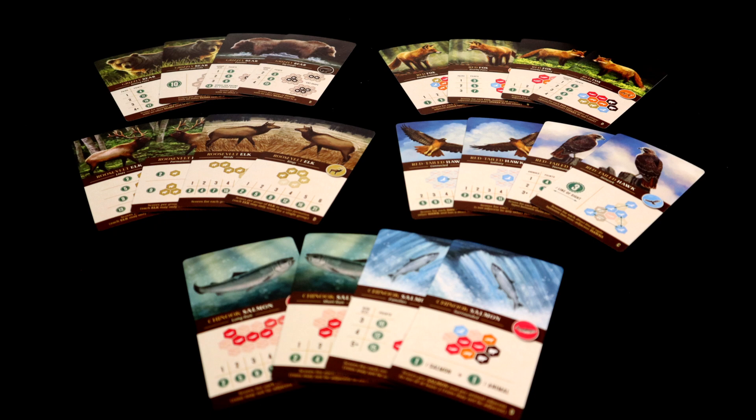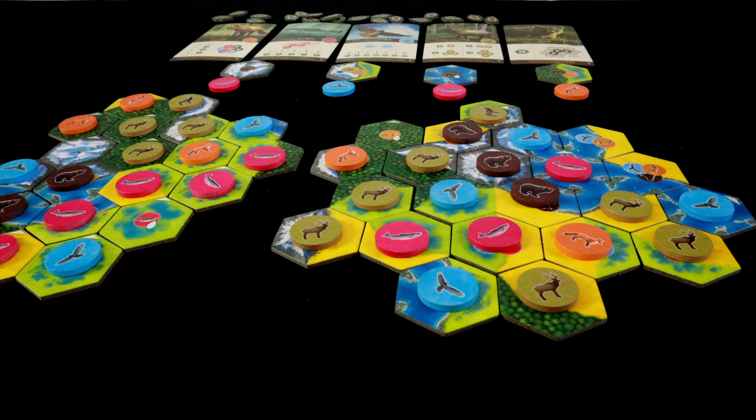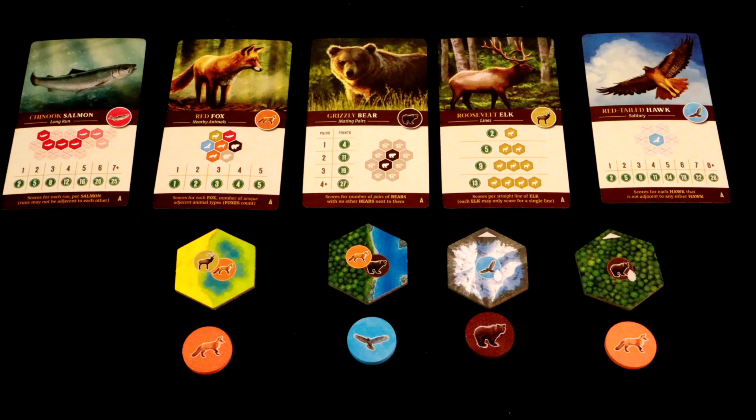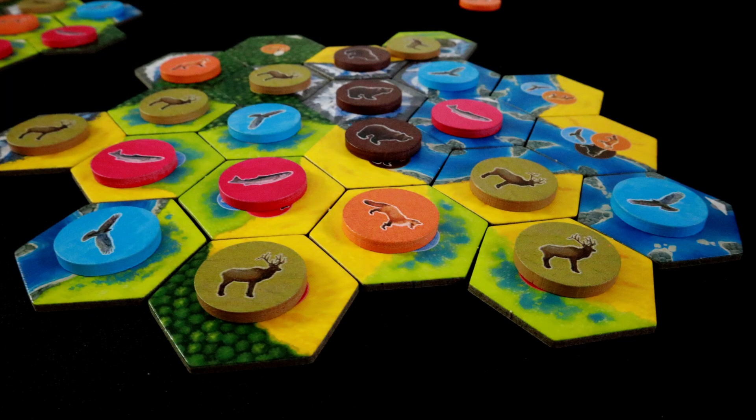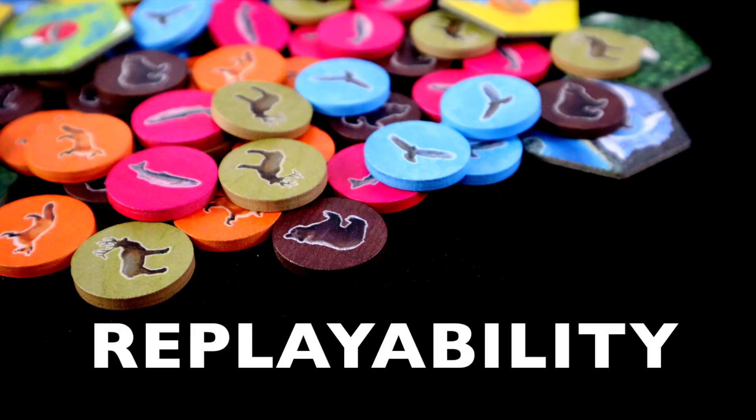The main thing to remember are the scoring cards. At the start of each game, you will choose one of these for each of the five animals, and these will dictate how you need to place your animals in order to score points. Once you run out of tiles, which will happen after 20 rounds, players add points from animal cards as well as points for groups of terrain types, and the greatest conservationist is crowned.